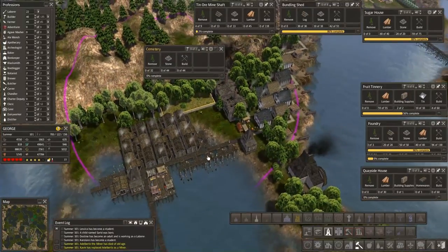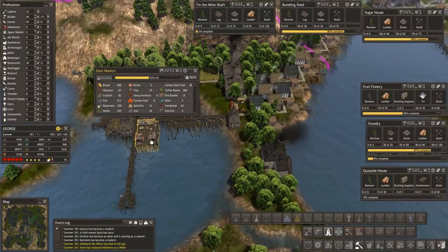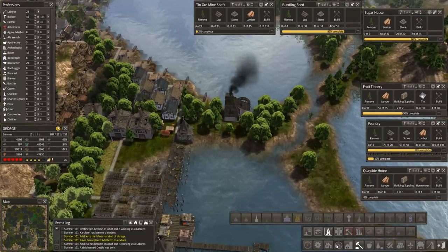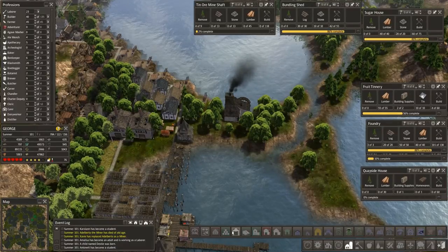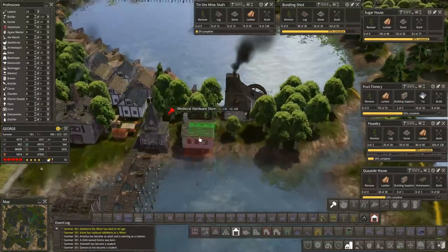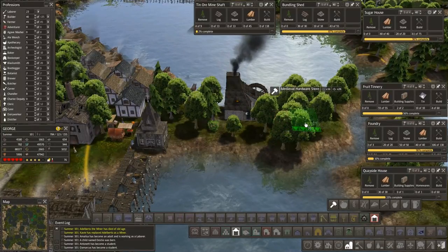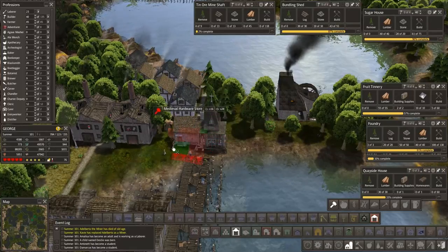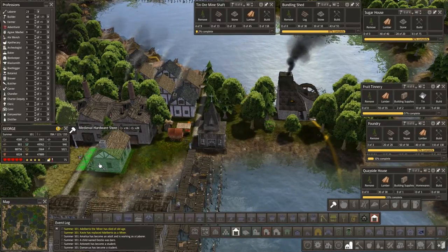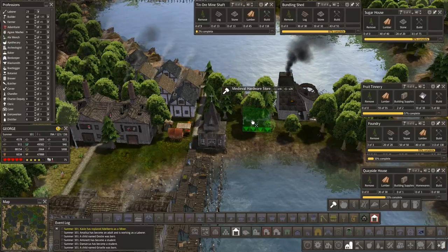We need to bring furnace fuel into this area, and the dock market is bringing a little bit, but that's it. So furnace fuel into here. And over in the city, the general store worked really well. General store and the hardware store seem to work really well, so if we were to place them, it seems like you'd want it closer to the housing.